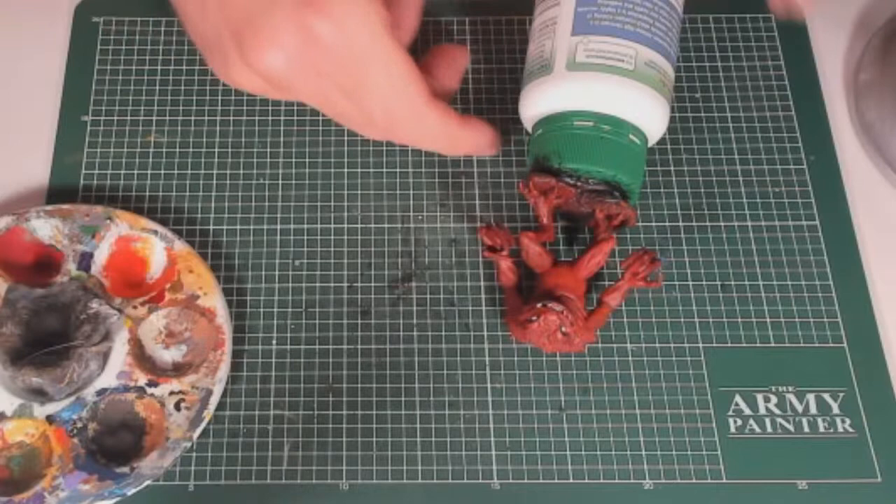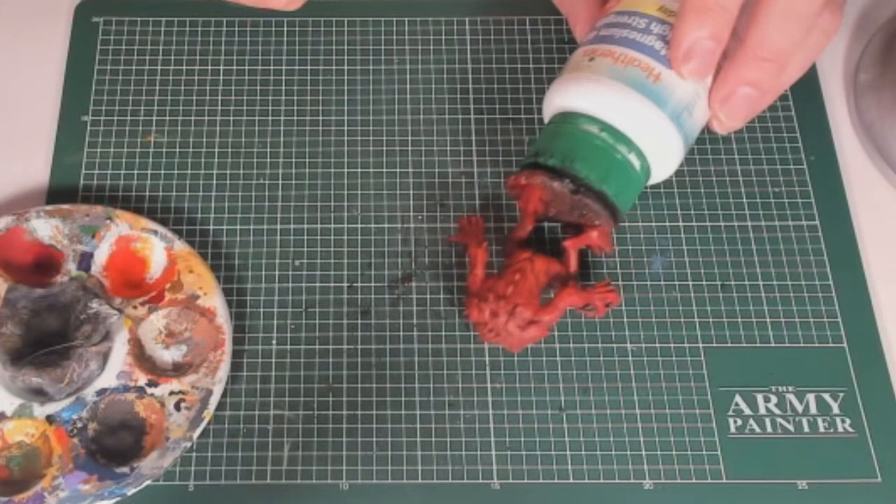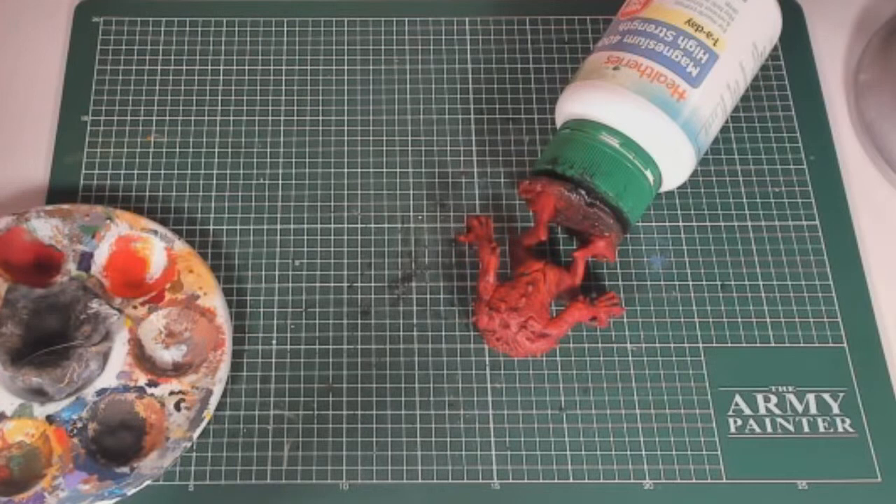Now I've done that and I'll leave it to dry. I'm going to tackle the spines on the back right now — I'm going to use blues and greens for the splotches. Where's my black? I'm going to use Vallejo black for the spines.